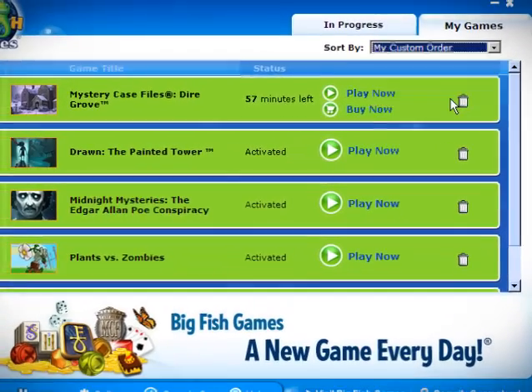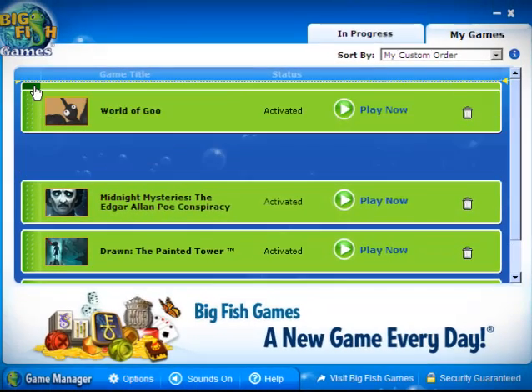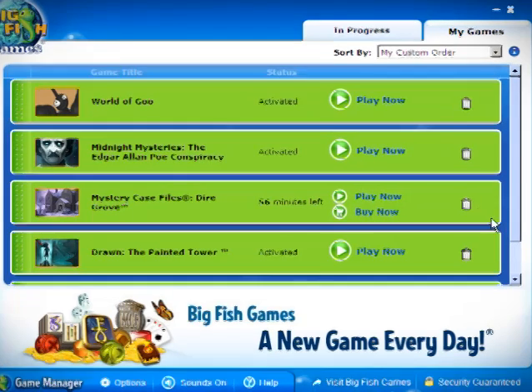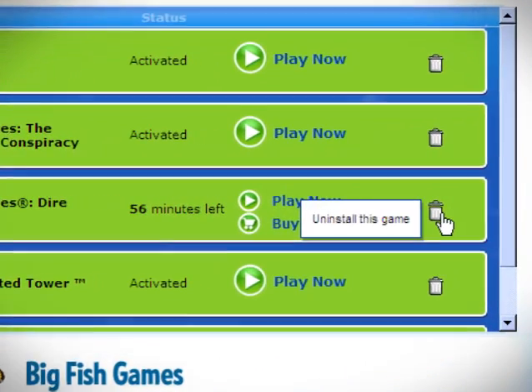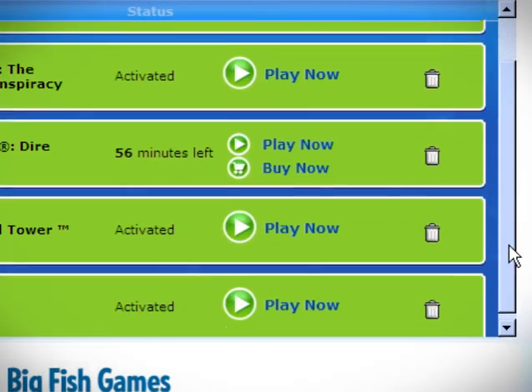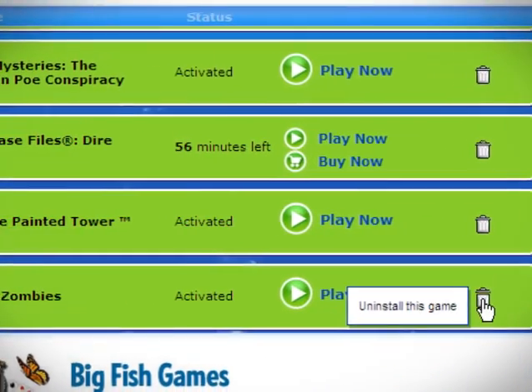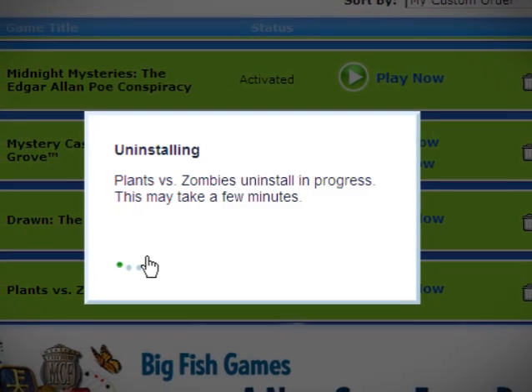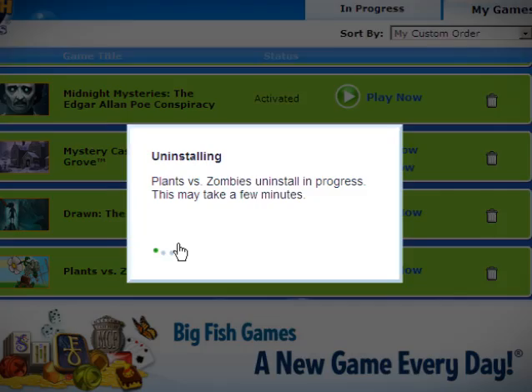Or you can put them in a custom order. I'm gonna put World of Goo on top and then Igrow. As I mentioned, you can delete games by using the trash can icon. I'm gonna go ahead and delete Plants vs. Zombies because I beat it. Say yes and Game Manager will delete it for you.